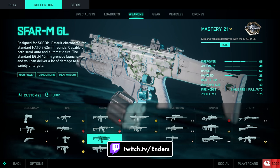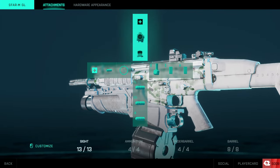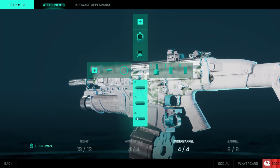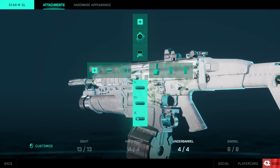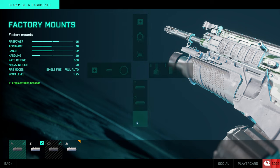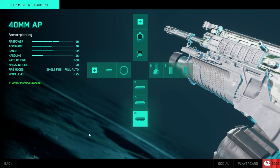The SCAR has a very unique attribute: it has a pretty much forced underbarrel grenade launcher. Unfortunately the ammo pools are shared between all the different attachments, otherwise it'd be kind of broken. But I find myself using it quite a bit more than I thought I would. It provides amazing utility — you can have your default factory-mounted fragmentation grenade, smoke grenade, armor-piercing grenade, or even an incendiary grenade.